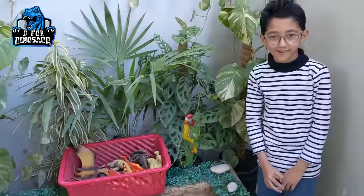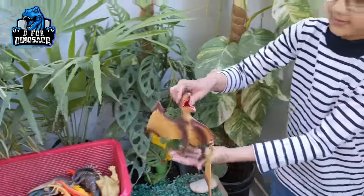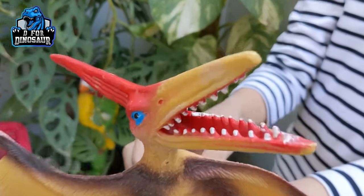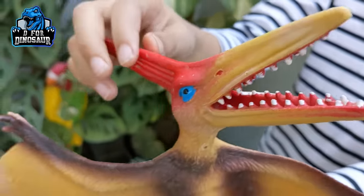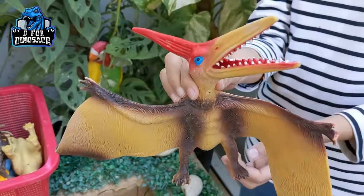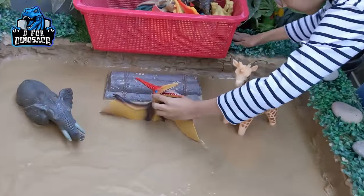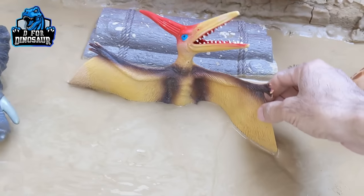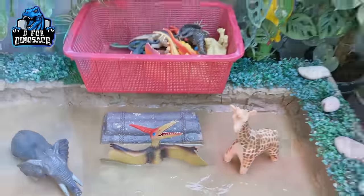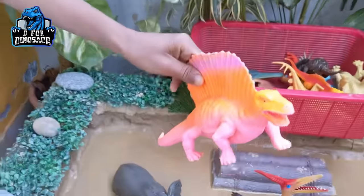Now they will place dinosaurs one by one. Zayan has picked up the Pteranodon — this one is a flying carnivore dinosaur. Just look at his big sharp teeth and his big wings. This one weighs around 20 kg. Zayan chose a nice center spot for him. Now it's Shiraz's turn, and Shiraz has picked up the Dimetrodon.